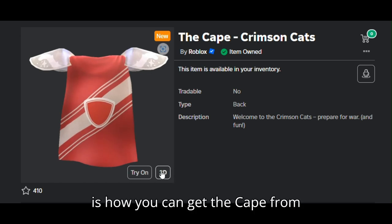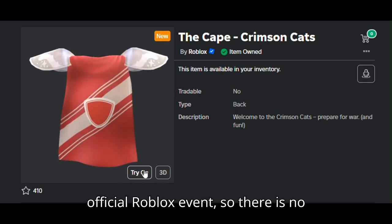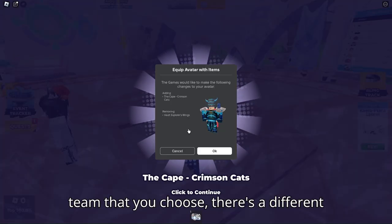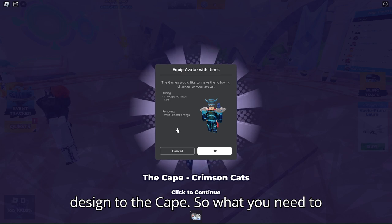This is how you can get the cape from the game. First off, this is an official Roblox event, so there is no stock limit — you can do this as long as the event is still running. The interesting part is that depending on the team that you choose, there's a different design to the cape.